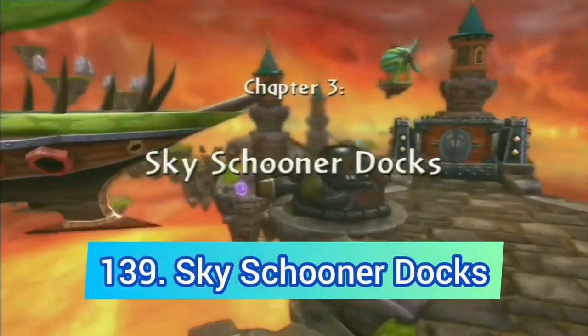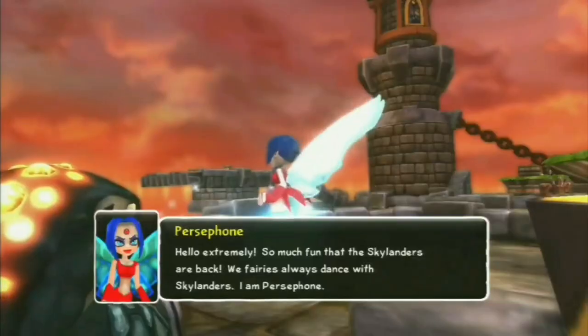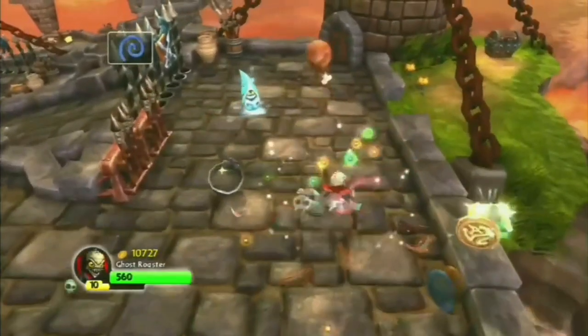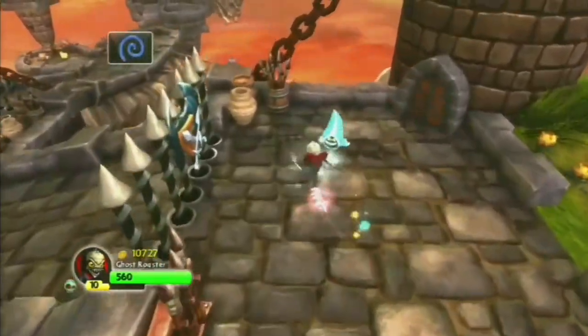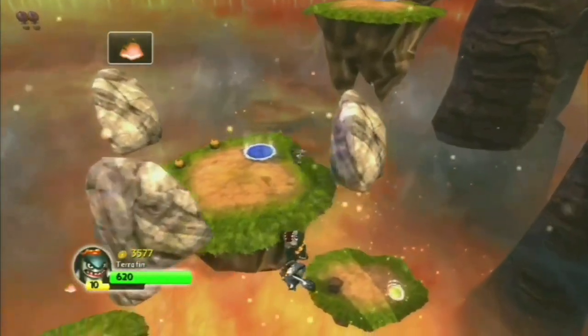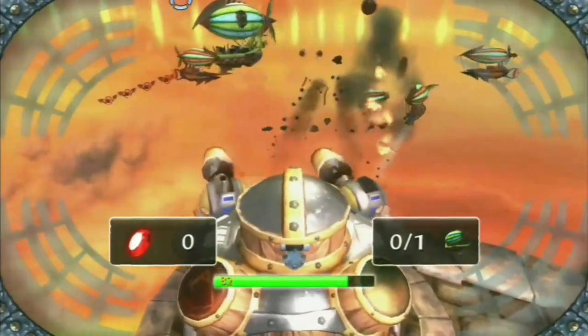Continuing with Spyro's Adventure we have Sky Schooner Docks. We meet Persephone here which is cool, and even though this is such a nostalgic level to me, there is still that annoying Earth gate and there are three turrets — and they suck as always.